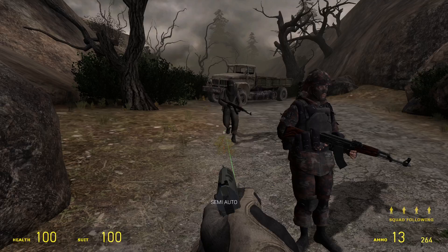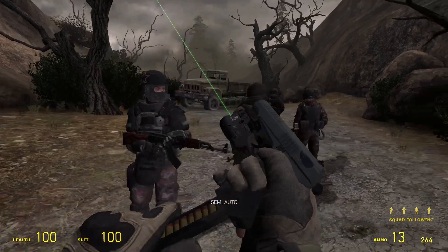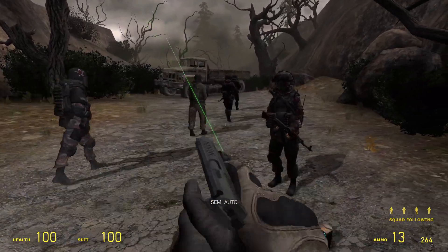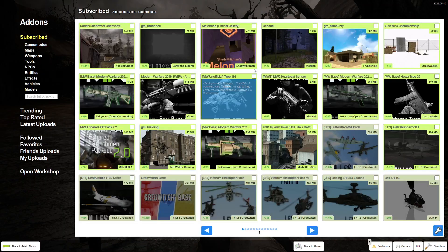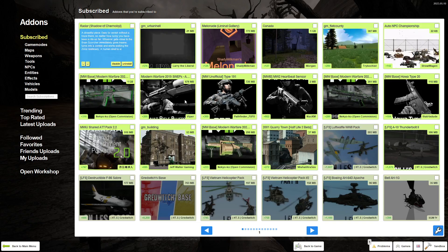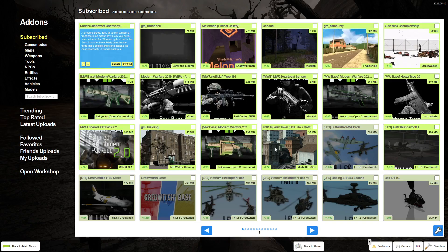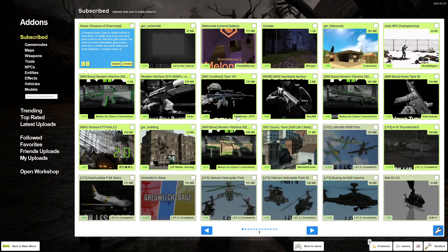Alright, hello everybody and welcome back to Garry's Mod. Today we are on a map called Radar — I'm going to find it for you guys. It's called Radar, it's going to be really cool. It's a Shadow of Chernobyl map, and it is created by Shen and Nuclear Ghost.